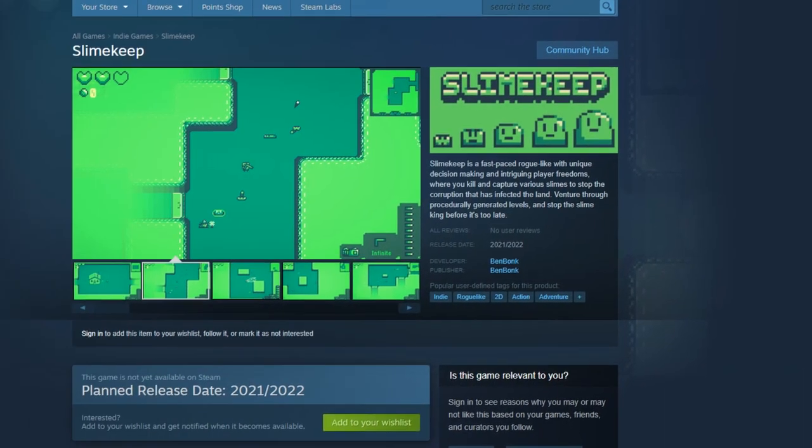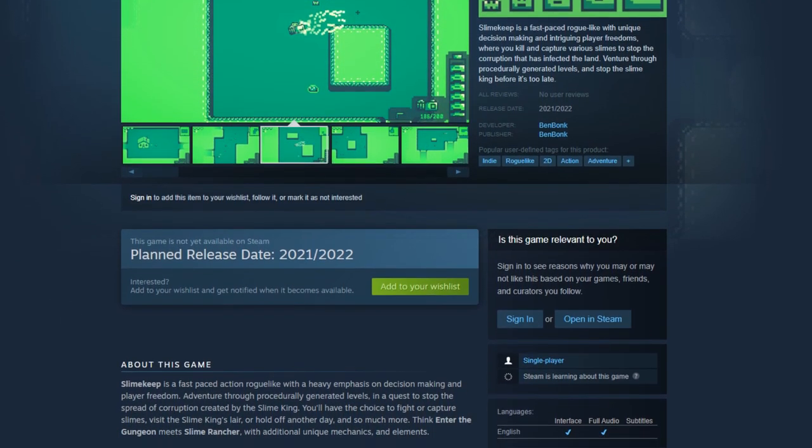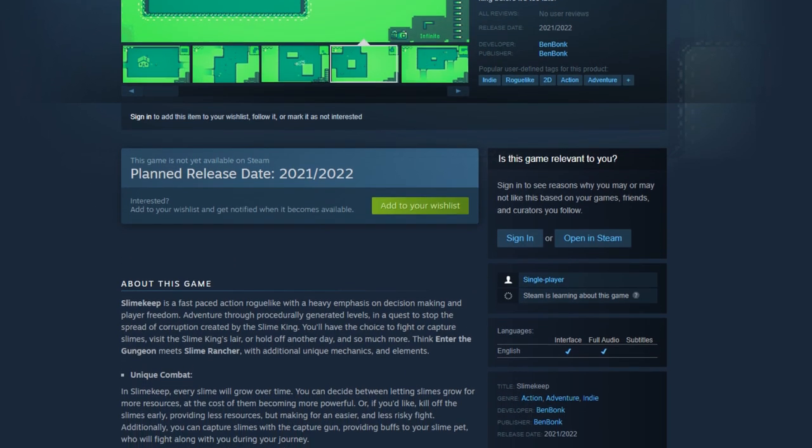But you know what doesn't take that long? Wishlisting Slimekeep on Steam. If you haven't wishlisted Slimekeep on Steam yet, please consider doing that — it really helps out with the Steam algorithm and it means a ton to me.